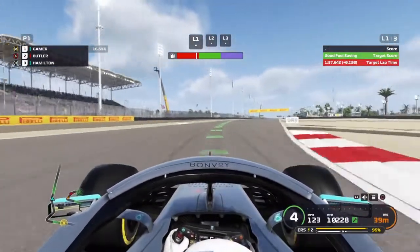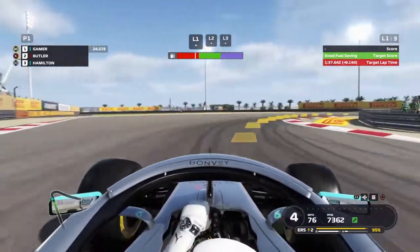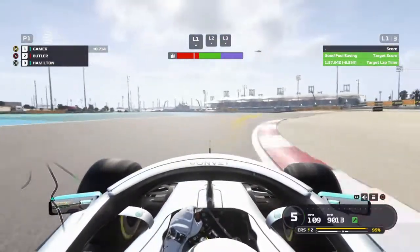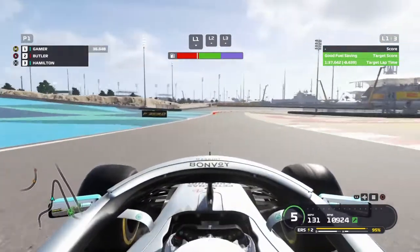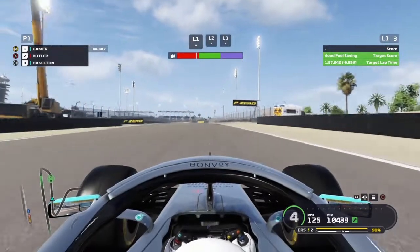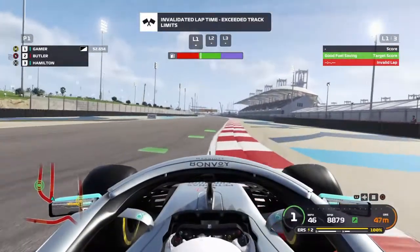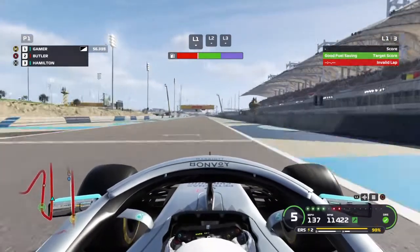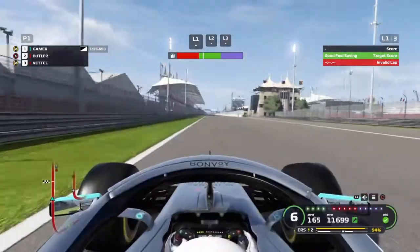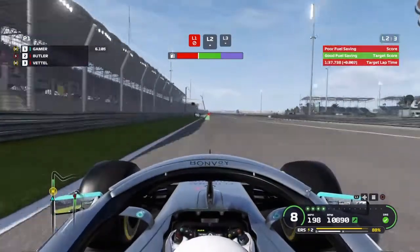I think the first lap is invalid because our target lap time was under what it needed to be. It was a case of trying to keep a fast lap and keep the fuel in the green, which is quite difficult on this track. There's an invalidated lap anyway for exceeding the track limits, so that pretty much cancels this lap out. Alright, here we go on lap two — we're going to see how much better we do, hopefully quite a bit better.